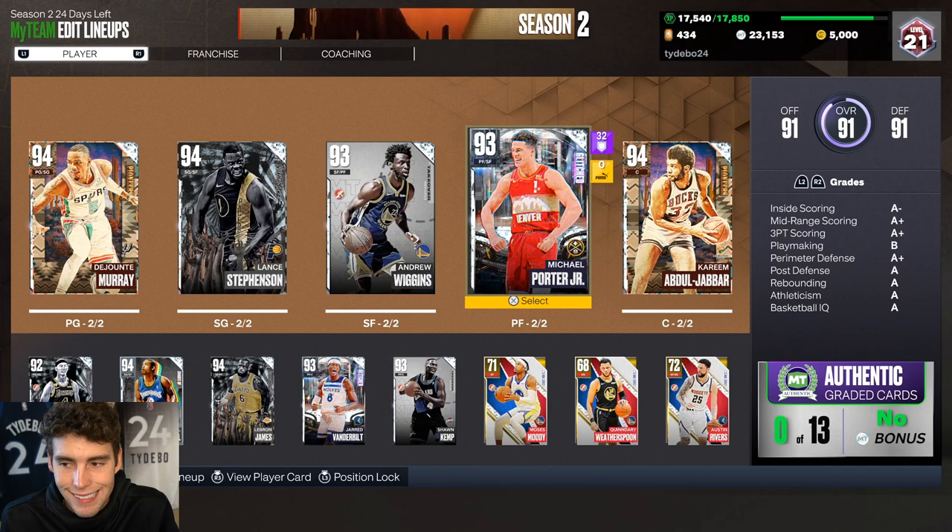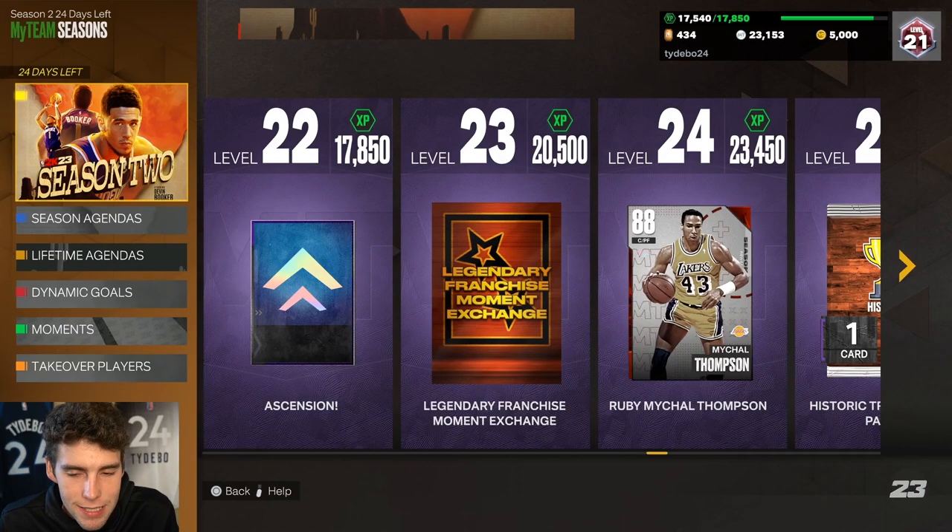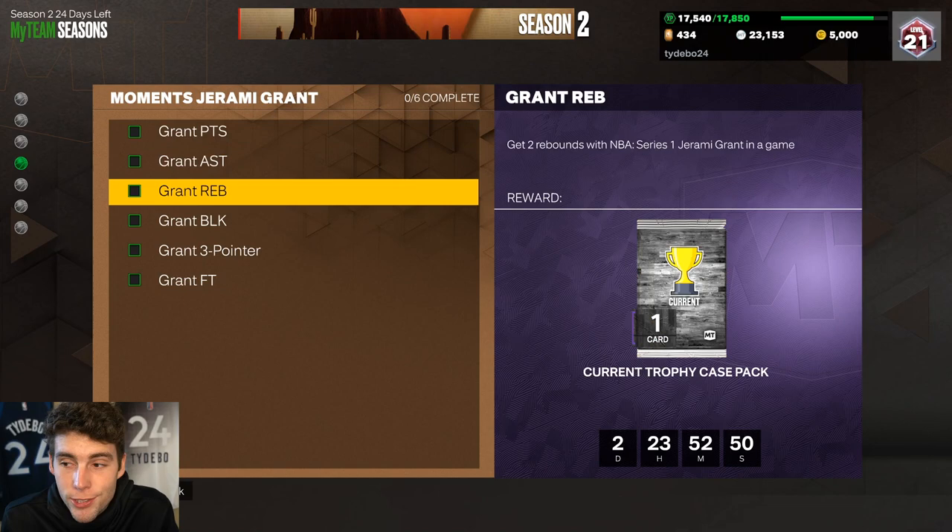What I might do is move LeBron to the starting four, sell MPJ, and move Jeremy Grant to the backup three. He's definitely a small forward — his rebounding more than anything makes that the right call. But let's take a moment to say thank you, 2K.